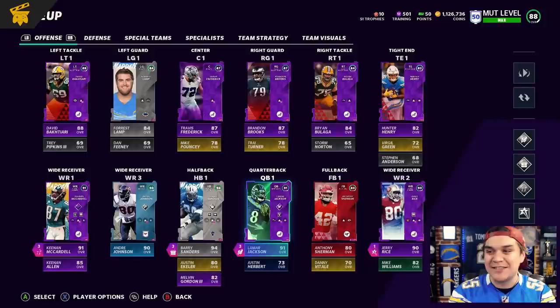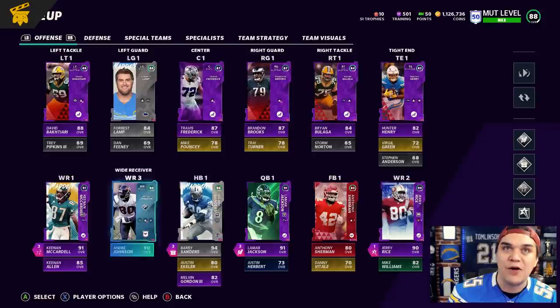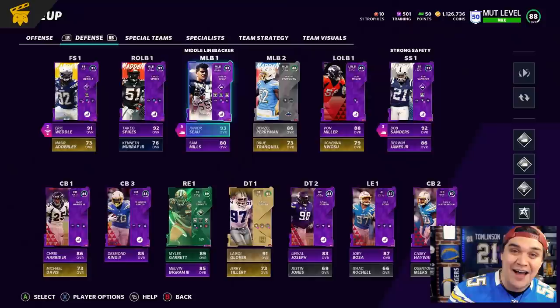The Junior Seau gameplay video. I'm so hyped. Let's take a look at the offense as of right now. I made some adjustments to the offense. We added Lamar Jackson back in. I powered him up all the way so he wasn't using up all of my ability points. Gave him Escape Artist. He looks solid. We also added Jerry Rice. The reason I did this was so that I could put kind of my own version of Hot Route Master out there on the field while still having a mobile quarterback.